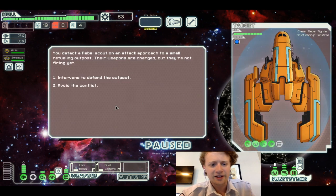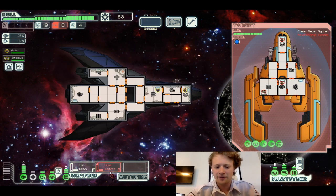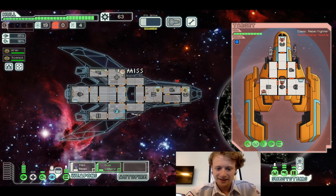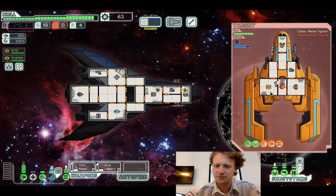In a very narcissistic way — you detect a rebel scout on an attack approach to a small outpost. The weapons are charged but they're not firing yet. The rebel responds: 'I don't know who you are, but no one defies the rebel fleet.' He's got like a very southern twang on the rebels for some reason — 'No one defies the rebel fleet.' It kind of almost sounds like Sergeant Johnson, to be honest. He's from Chicago, I think — I know my Halo lore. Sergeant Johnson was from Chicago. Go White Sox.